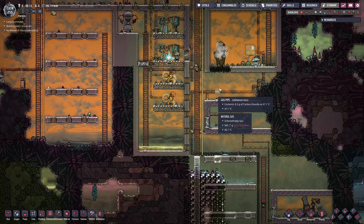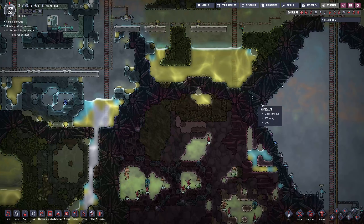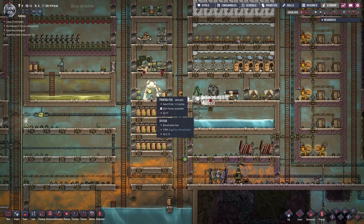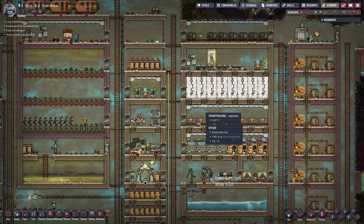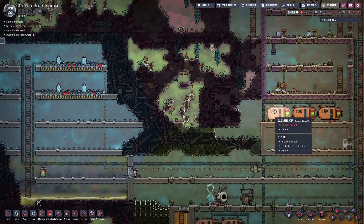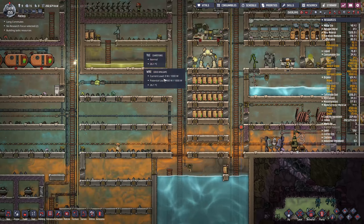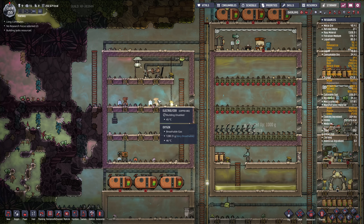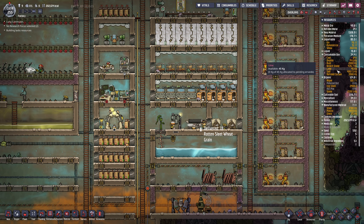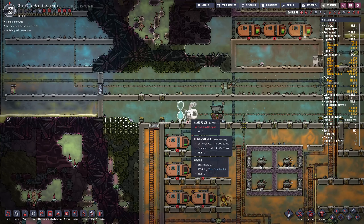We're going to try to get some more people now. Nothing is getting done — very little is getting done. We've gone on long enough with these few people. I have room enough for seven extra dudes, and we can build up the farm again if I need more food. Oxygen I don't think is an issue — we have a lot of water to run the electrolyzer, and enough algae to run the oxygen diffusers for a very, very long time.